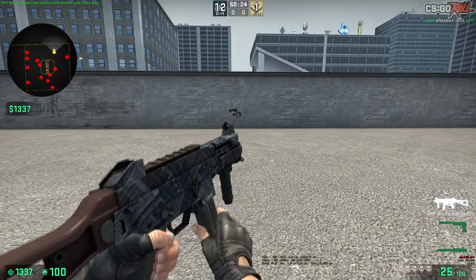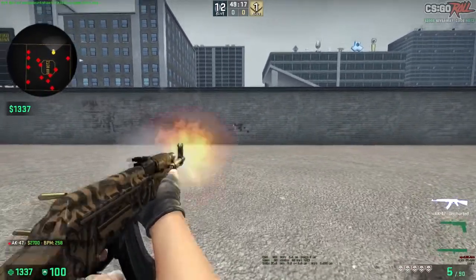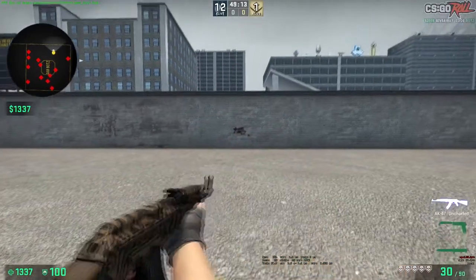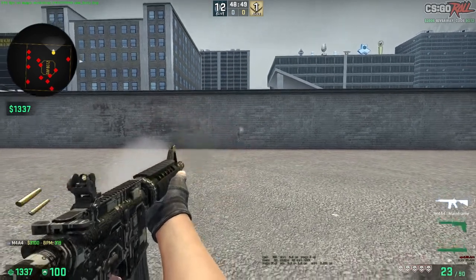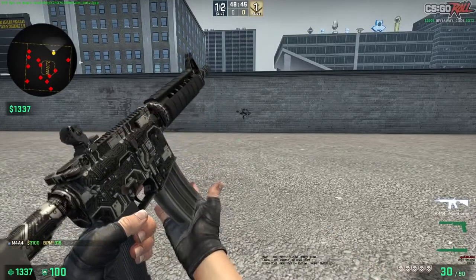Keeping that in mind, let me show you the full spray control of each gun. You'll notice that the spray doesn't look all that different from when I pull straight down. So it's important to master how far and fast to pull down first, then master controlling left and right movement.